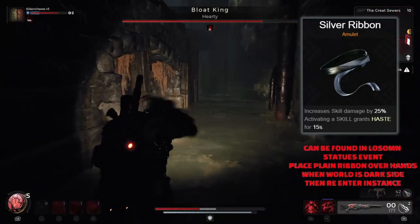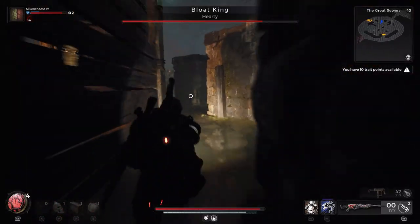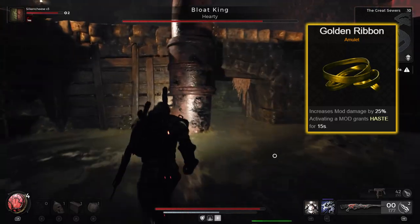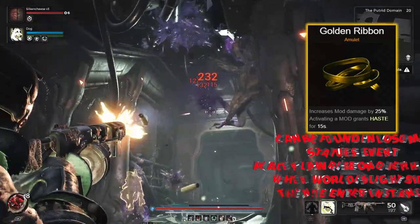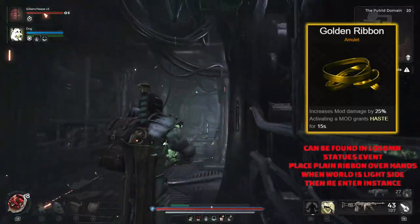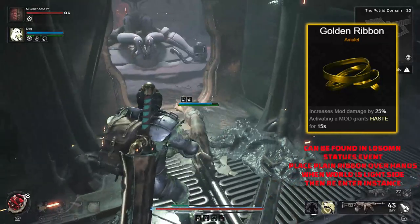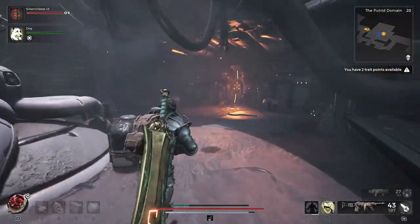If it's not skill damage you're after and instead you want more mod damage, then the Golden Ribbon is a great one. It gives you 25% extra damage to your mods upon activating the mod and also grants haste for 15 seconds. Pretty much the alternative to the Silver Ribbon — if you're after mod damage and haste, this is probably your go-to.